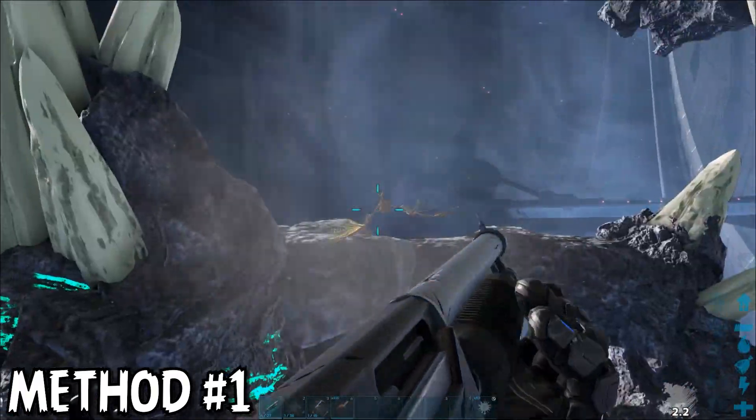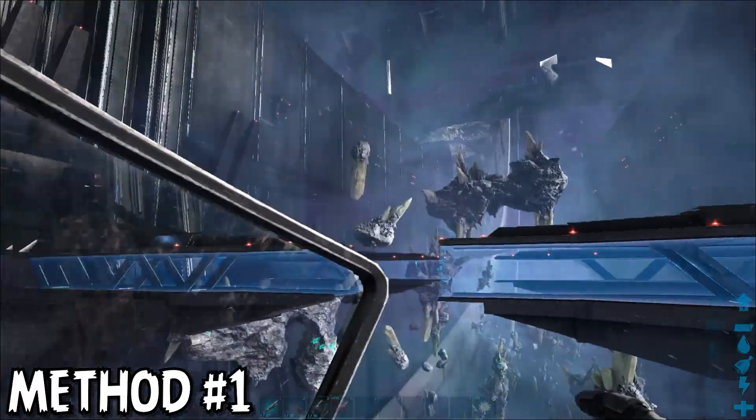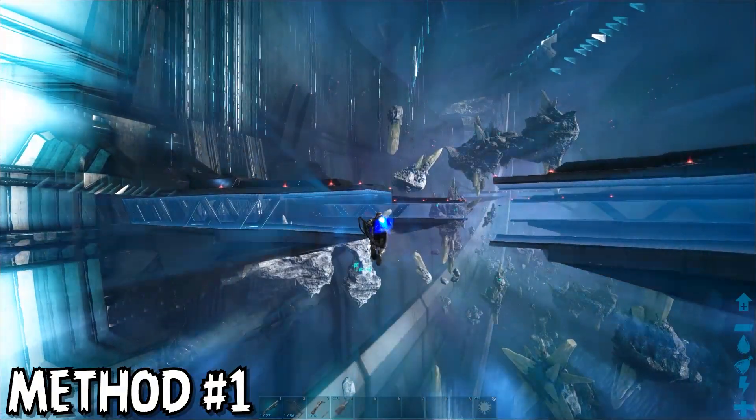Method number one is to simply DPS the Void Worm from ranged, then use your exosuit to quickly fly away before it can reach you. While this method is effective, it's also very dangerous, and you risk flying into other Void Worms in the area while attempting it.